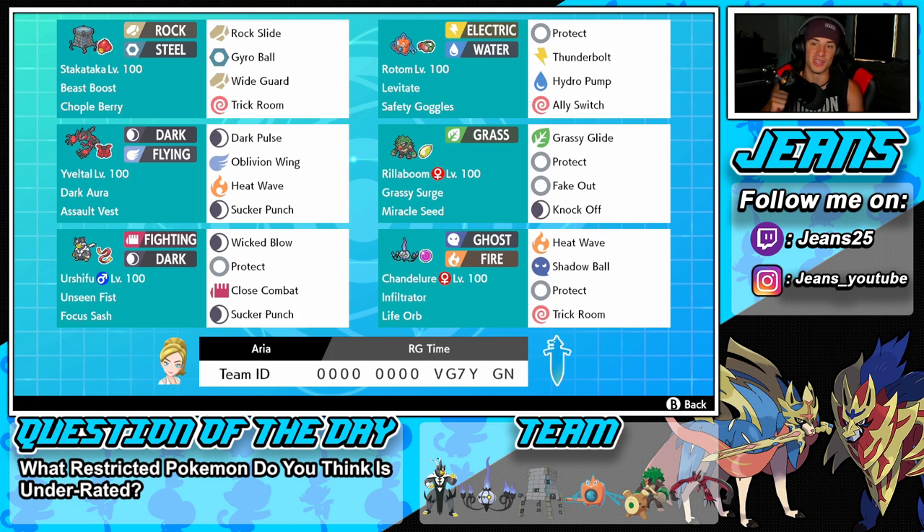Right next to Stakataka we got Rotom-Wash. This little guy has been awesome in every single series leading up to this point. He's got Protect, Thunderbolt, Hydro Pump, and Ally Switch as his moveset, Levitate as his ability, and Safety Goggles as his item.